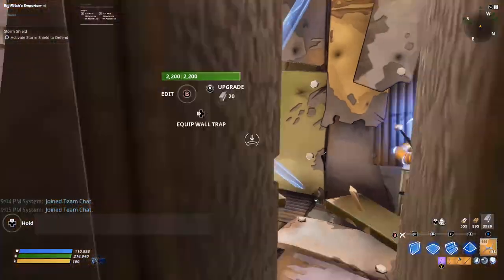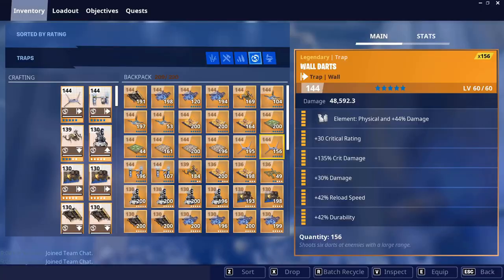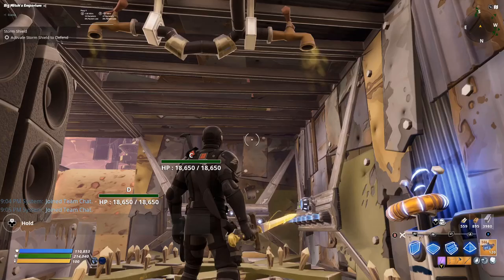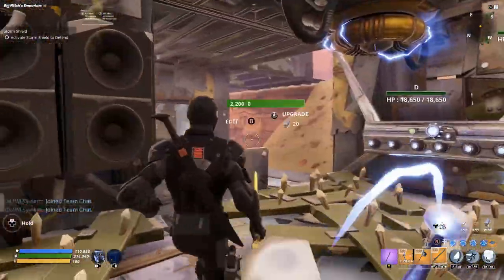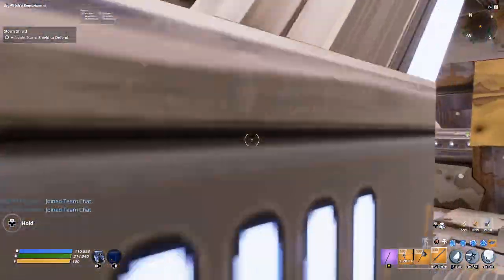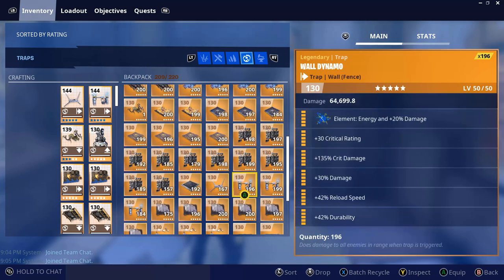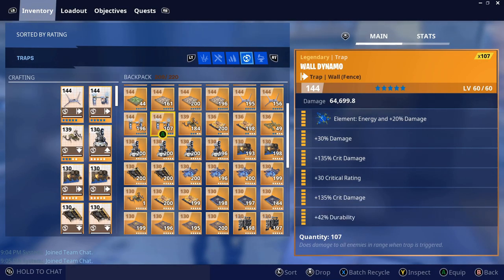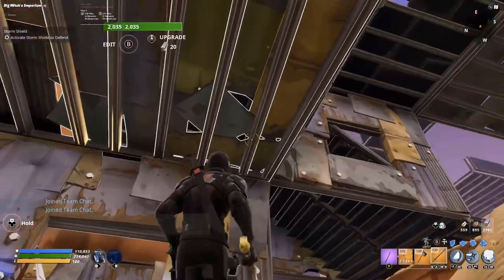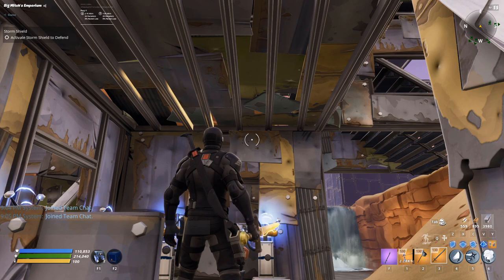We're going to place a reload speed wall dart here, reload speed wall dart here. We'll have a ceiling electric field here — just our standard crit build one — so when they round this corner it can go off and get damage off because they're not going to stay in that tile space for very long. We're going to place staggered wall dynamos — one reload speed and one non-reload — so they go off at different times.